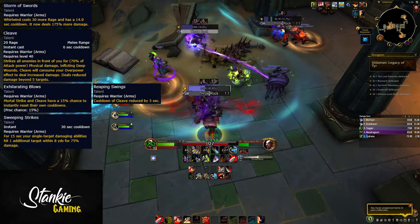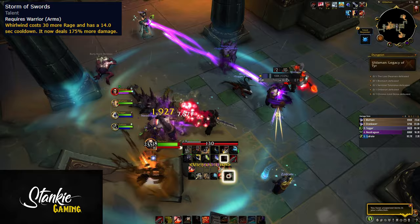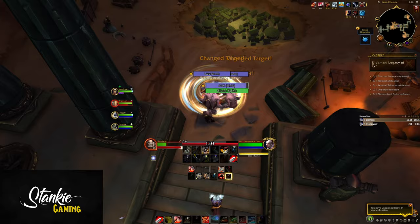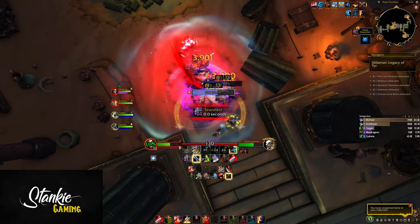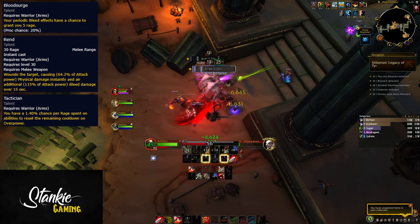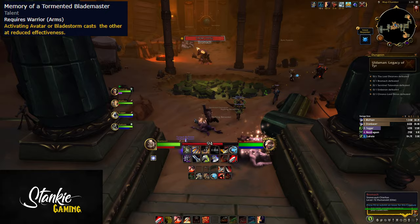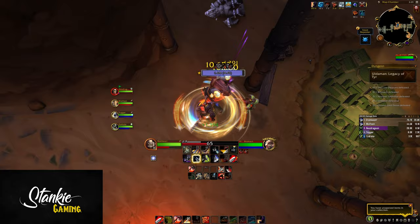You'll combine this with Sweeping Strike and Storm of Swords, as well as Cleave and Reaping Swings or Accelerating Blows. Storm of Swords makes your Whirlwind cost 30 more rage and has a 14-second cooldown, but it deals 175% more damage - extremely good when lined up with Bonegrinder post-Bladestorming with the 50% damage increase. You'll also talent into Improved Execute, Sudden Death, and Massacre for more Execute. Then Blood Surge, Tactician, and Rend - Blood Surge gives a chance to get 5 rage from bleeds, Tactician for Overpower resets, and Rend so we can spread Rends with Thunderclap and Blood and Thunder. You'll also get Avatar with Blademaster's Torment, so anytime you press Avatar you Bladestorm and vice versa, giving you an additional source of Bladestorm, which procs Hurricane and Bonegrinder for more Whirlwind damage.